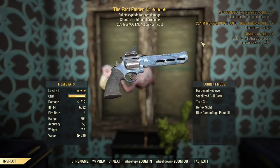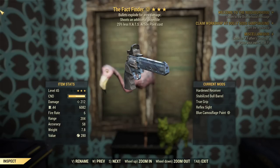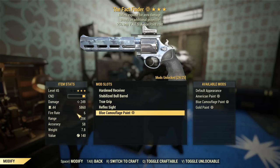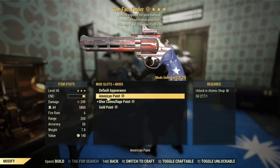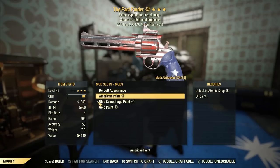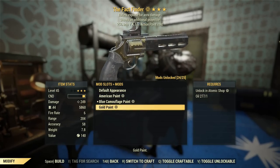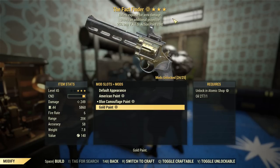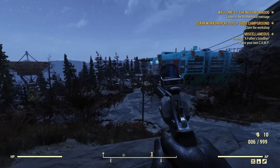This weapon doing 212 will probably suffer fairly badly. So, the paints on these are weird. You've got the default appearance, which is fine — that's what we always see. The American paint has a paint job for the bull barrel. The blue camouflage paint does too, but the gold doesn't. Why? I don't know. Welcome to the salty spittoon — how tough are you?